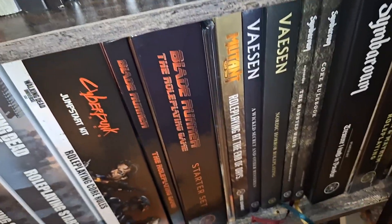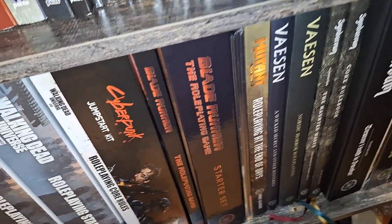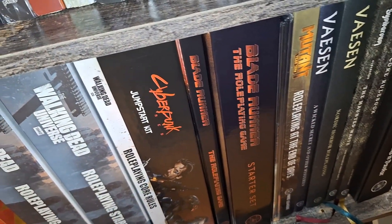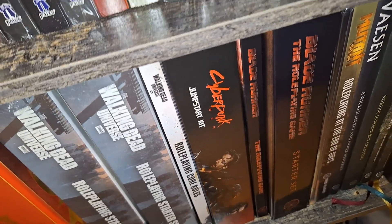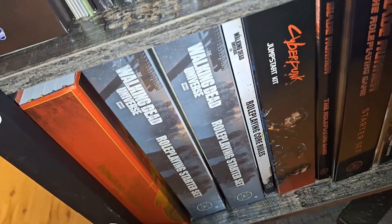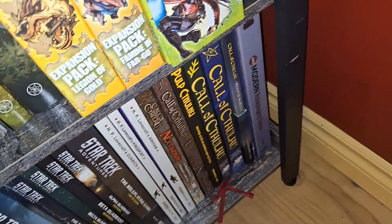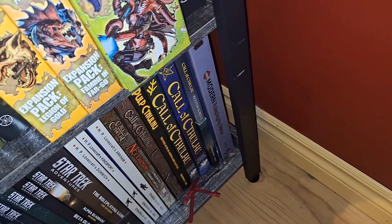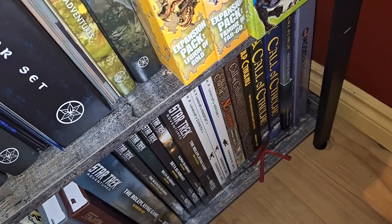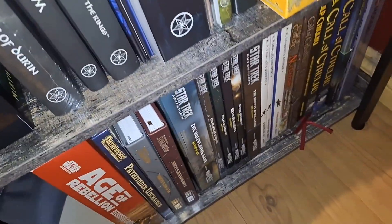Simbaroon is fifteen. Vaesen for sixteen. Mutant Year Zero for seventeen. The Blade Runner Role-Playing Game for eighteen. Cyberpunk Red for nineteen — that's just the starter set. The Walking Dead Role-Playing Game for twenty. Then down here we have D20 Modern, so that's twenty-one. We have Call of Cthulhu D20, so that's twenty-two. Star Trek Adventures is twenty-three. Age of Rebellion Star Wars is twenty-four.